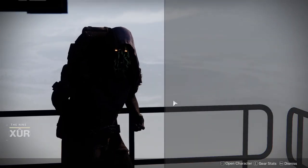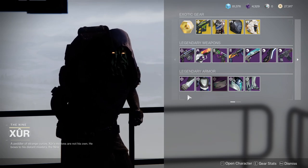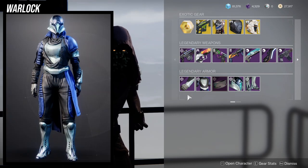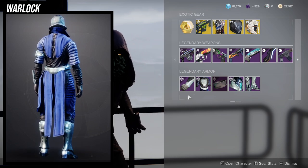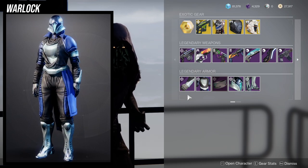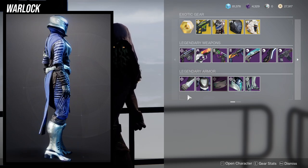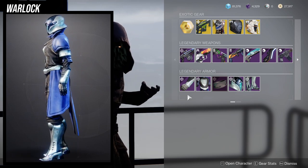Hawthorne is in the hangar in the tower and she is currently selling the Season of Dawn armor set. This is really good, specifically for Warlocks. I really love the boots and the helmet — those are probably the best pieces. The chest piece for the Warlock is a little too bare, and the arms are just kind of boring. The bond is just kind of whatever, to be quite honest.